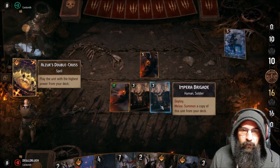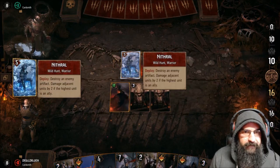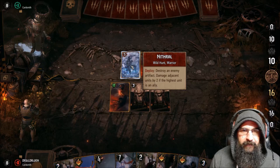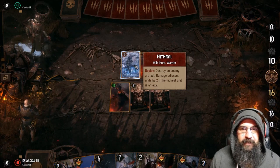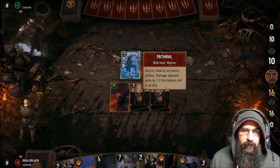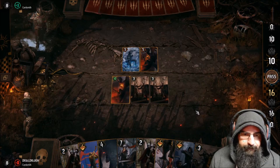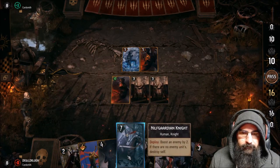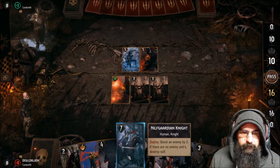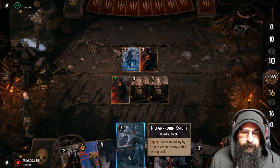That's Shield Maiden from old PTR. He doesn't do anything because for his ability to work, there has to be an artifact on the board. If he doesn't have an artifact on the board, he's in trouble. We're going to boost the five that we don't want.